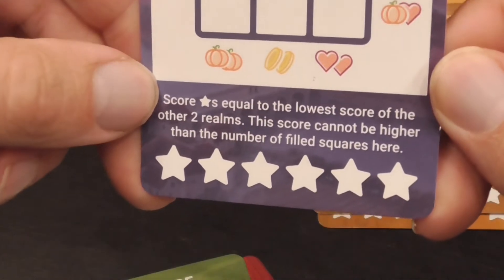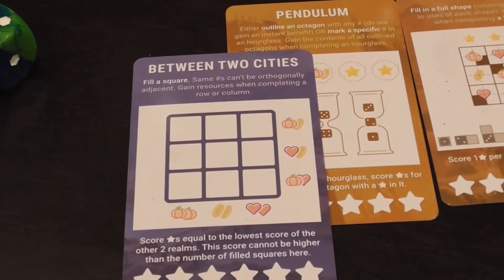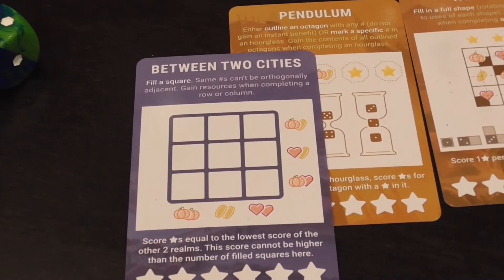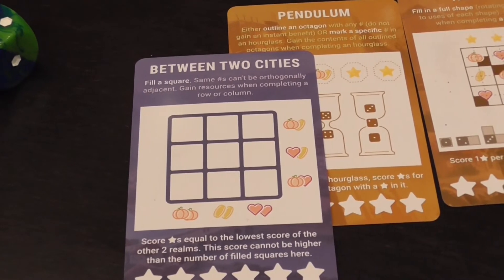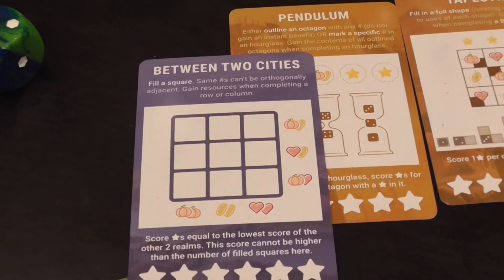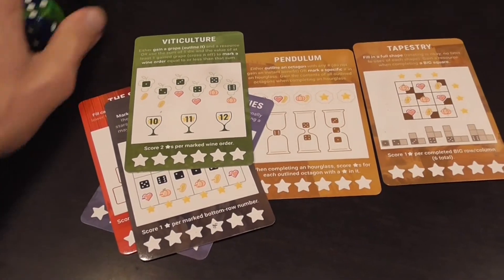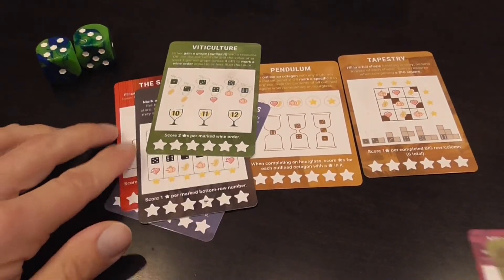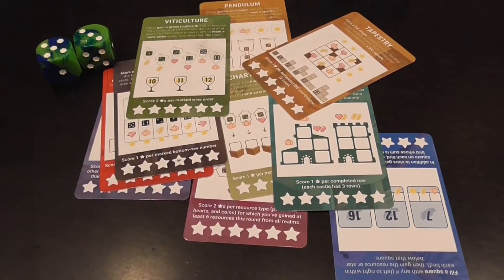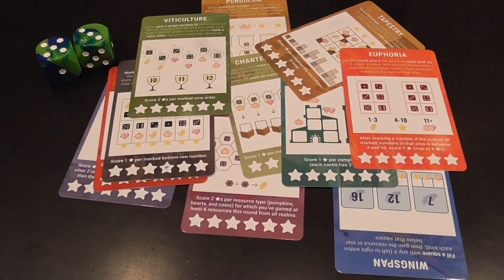Between Two Cities scores equal to the lower score of the other two realms — the other two cards — but only up to the number of squares you filled up here. So that's the general idea. I'm not going to go through all the cards, but I want to give you a sense of how well they turn some of their flagship games into minigames, with a real variety of gameplay based on the core idea of placing only two dice values.